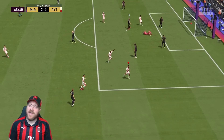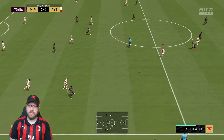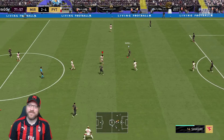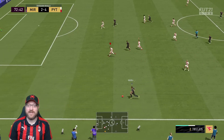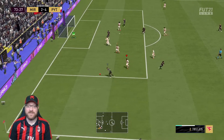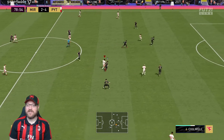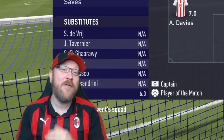Absolutely lethal — just absolutely insane. Making another run — he just does not stop. Chip shot — he ended up going with that on his left foot, so I won't hold that against him. I probably could have dribbled around the keeper, but wanted to test out his chip shot. The main thing is he was getting into those positions. It's almost like he gets better in the second half. Even with the opponent putting a lot of pressure on and trying to get back into the game, he's just not giving the ball up.